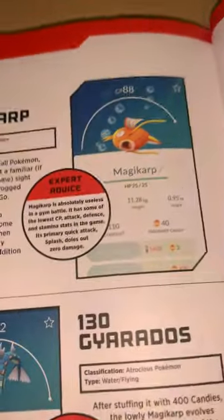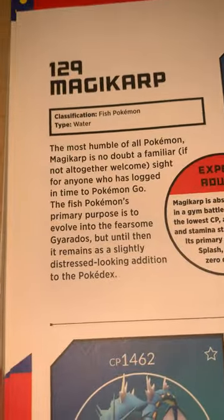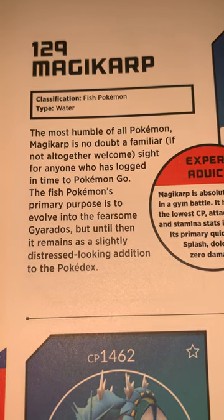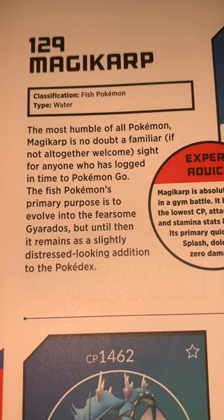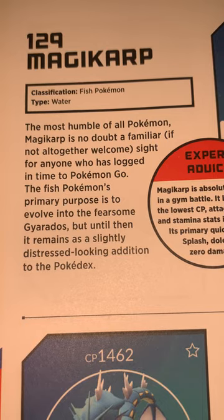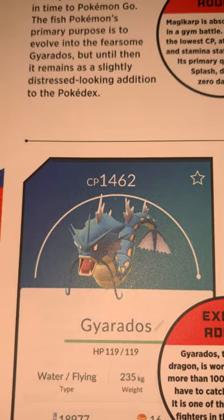Number 129 — there are 151 altogether — is Magikarp, which has an HP of 25. Fish Pokémon is its classification, Water type. The most humble of all Pokémon, Magikarp is no doubt a familiar, if not always welcome, sight for anyone who has logged time in Pokémon Go. The fish Pokémon's primary purpose is to evolve into a fearsome Gyarados, but until then it remains a slightly distressed-looking addition to the Pokédex.